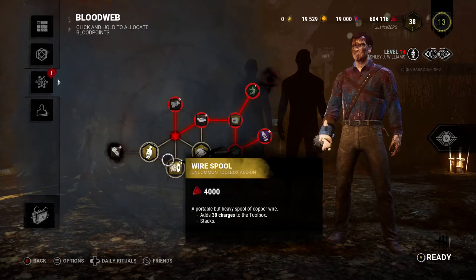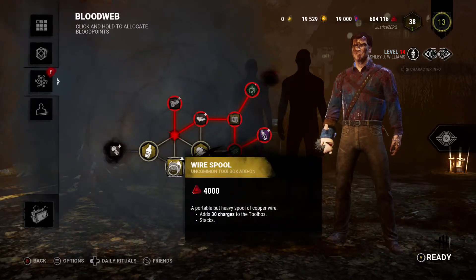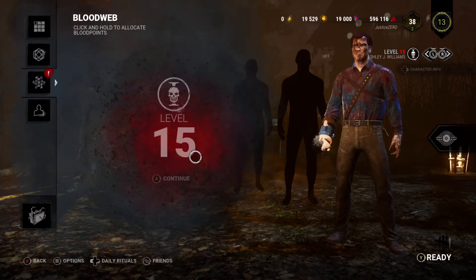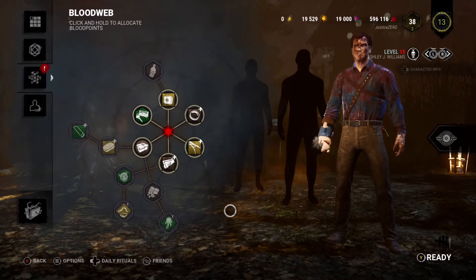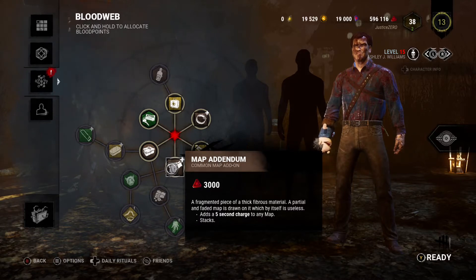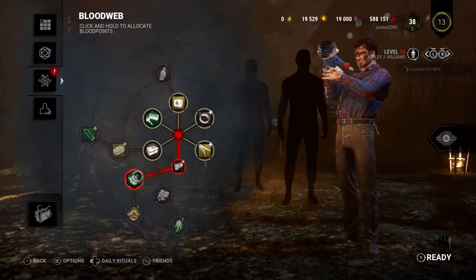If I want this item, I need to grab it. If not, that's going to be the next item that gets eaten because it goes to the closest open node. So I can go like this, and now I have to take this. Now we're at the point in the Bloodweb where it will allow you to pick one of the two perks.